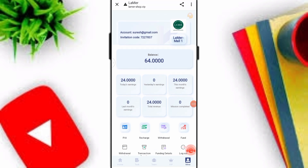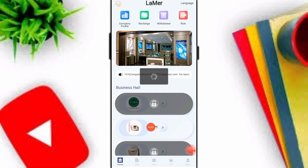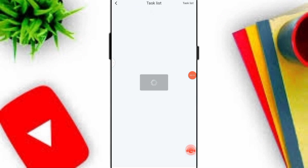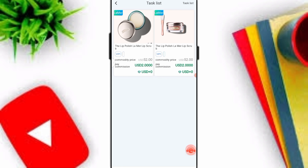Now I'll click on the Home option and here you can see my VIP1 is already upgraded. I'll click on the VIP1 option and I will complete only two tasks — simply click on the Task option and click Submit.